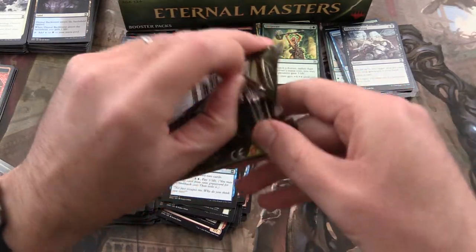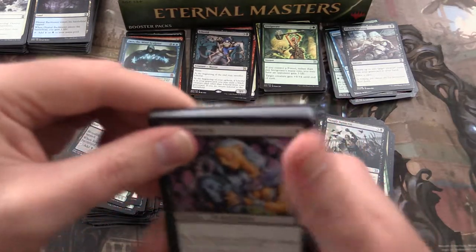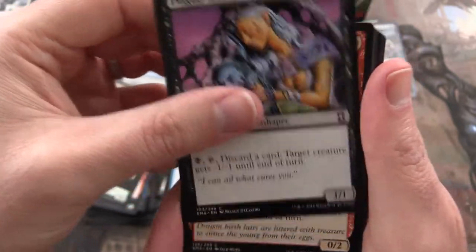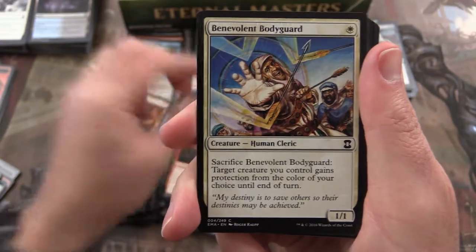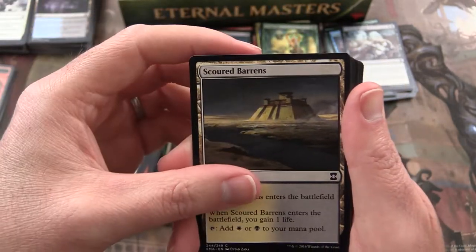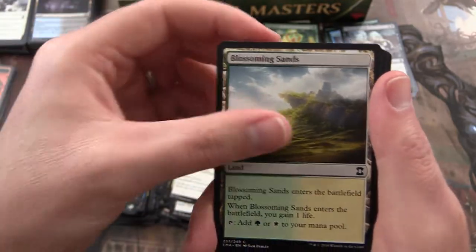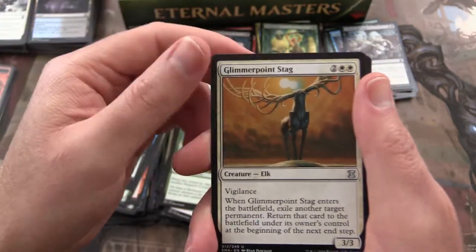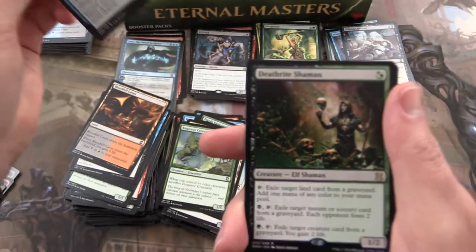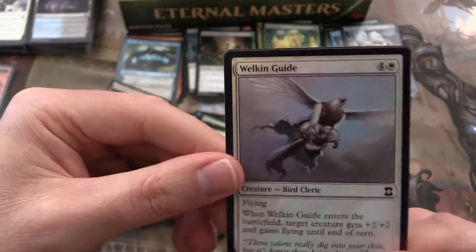Last pack — what's it going to be? We've got Plague Witch, Dragon Egg, Benevolent Bodyguard, Gaseous Form, Elvish Vanguard, Scoured Barrens, Twisted Abomination, Pacifism, Blossoming Sands, Emperor Crocodile, Glimmerpoint Stag, Flame Jab, Hydroblast, and a Deathrite Shaman rare. And we get a Welkin Guide foil.